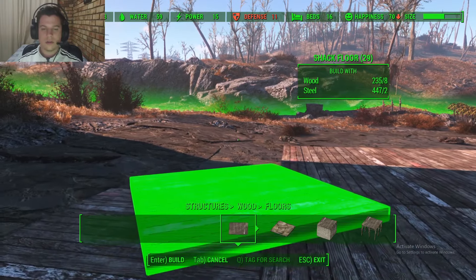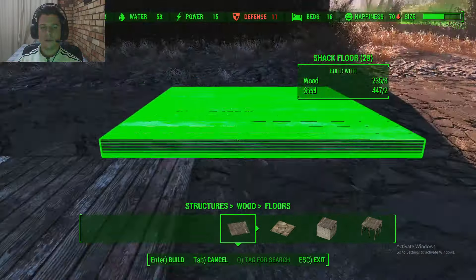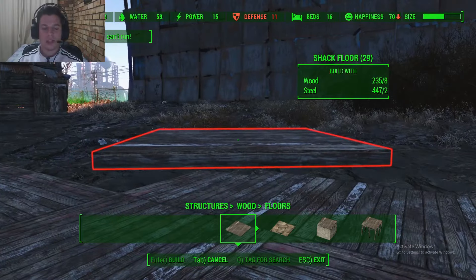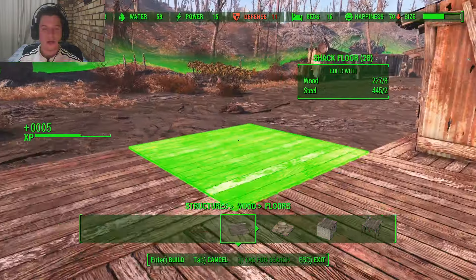We've got wood floors — we can build 29 more floor pieces. We can build a house up here. When we get the Place Everywhere mod working we can build houses up here more freely, so we don't need to complete this now. We can build this area out instead.